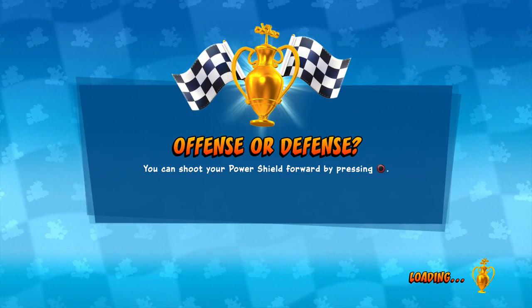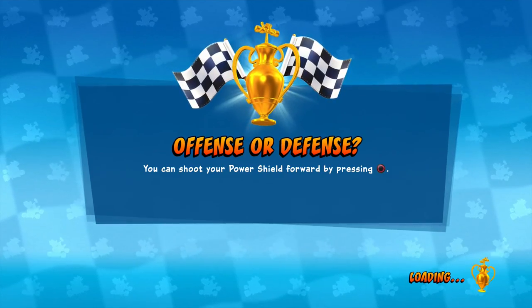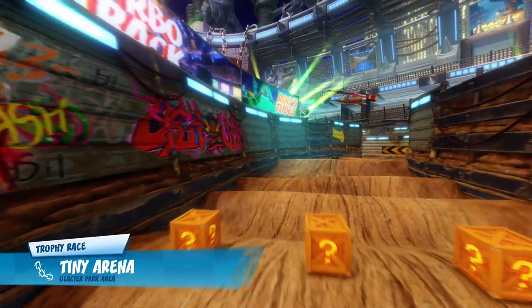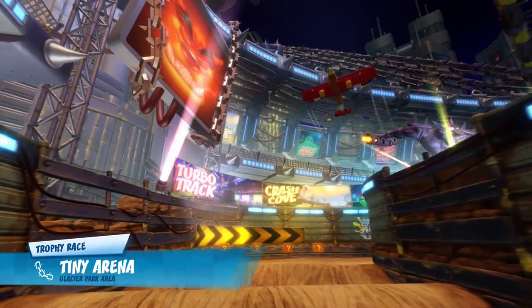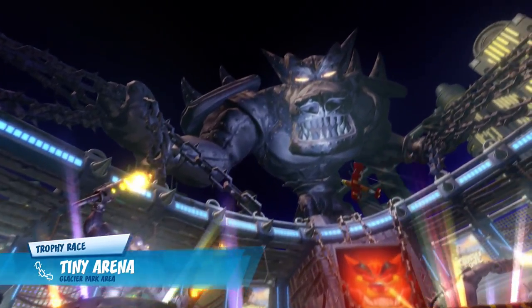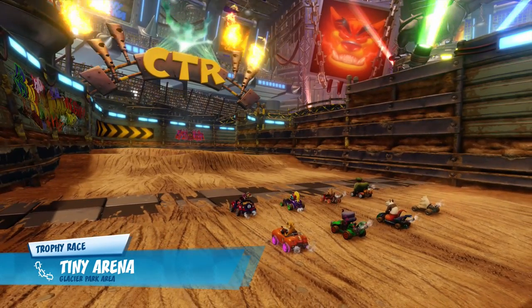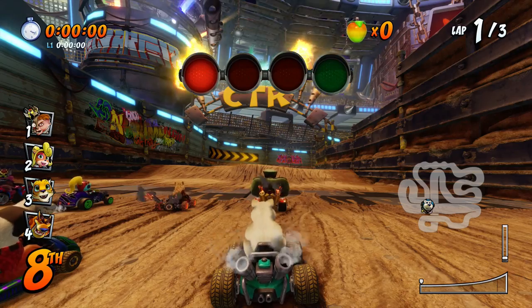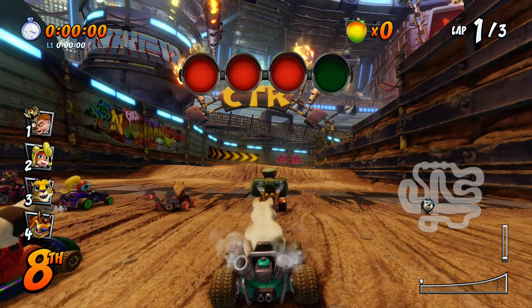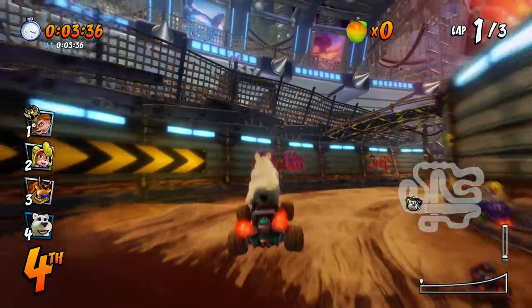There are a lot of loading screens in this game, but it's sort of to be expected. Wow, this looks so cool — it's Tiny Arena. It's like a giant monster truck arena kind of thing with dirt jumps. It has a giant Tiny statue at the top. Tiny has a guitar — he's like a hologram at the top of the CTR banner. All the graffiti on the sides of the walls — that is so cool. But as you can see on the mini map, this is a long track with lots of turns.